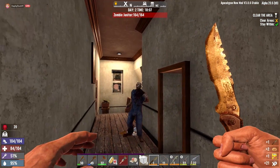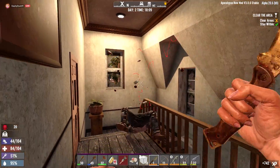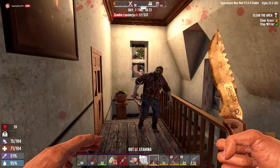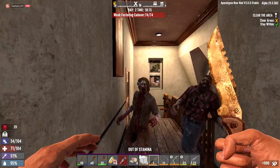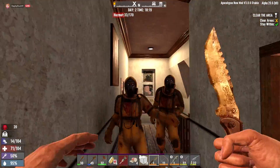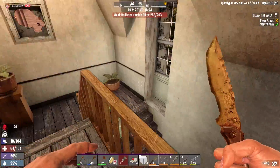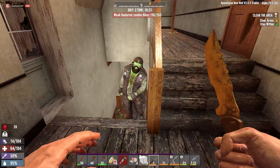Yeah, we got buddies coming up the stairs. All right let's give them a little stabby stabs. Oh that's a lot of people coming up the stairs. That is a lot of friends. Oh god this is it guys. Why can't I fight? Am I out of stamina because I'm hungry? This is fine, nobody freak out. Did we do it? Did we kill all our unwanted? We got one little bitch. I might need to take some drugs.